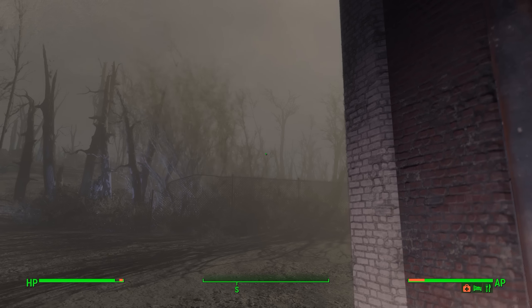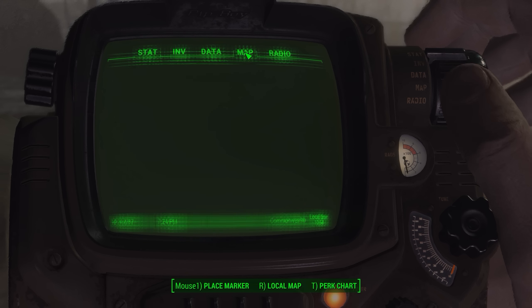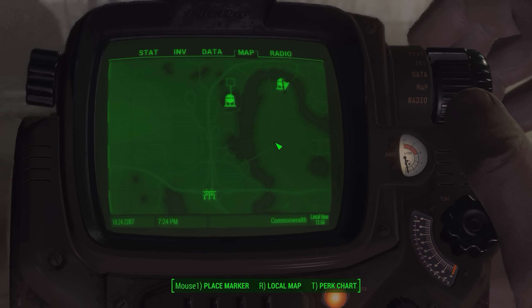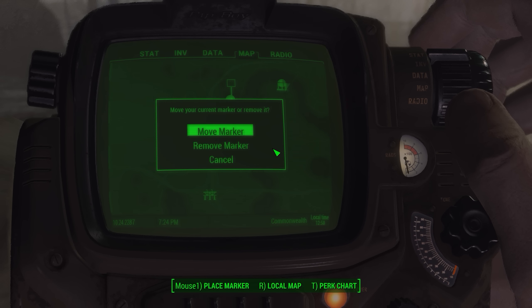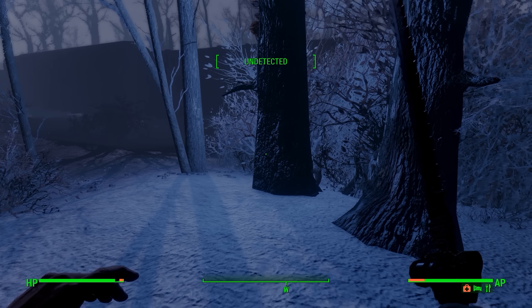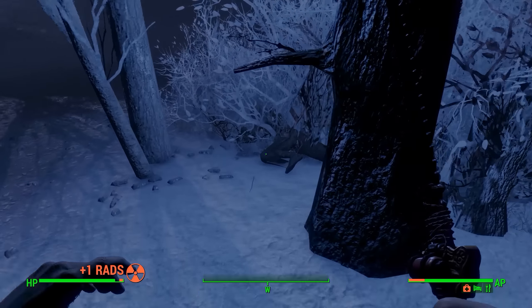I think I'll go ahead and drop off my armor here since I shouldn't need it — just keep stuff that gives me carry weight. I'll keep my fatigues on so I'm not naked. I might sleep for one hour here just to get the rad storm going — at least that's what I hope happens. Let me go back here and sleep for one hour, hopefully that gets rid of the rad storm.